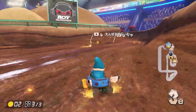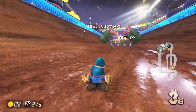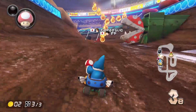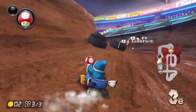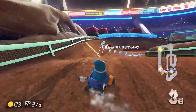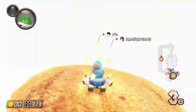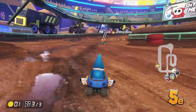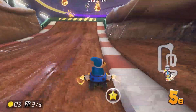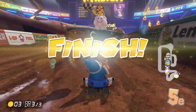P2 — only that red Yoshi in front of us. And that Metal Mario now I guess. What can we do here? The final corner — not a bomb, are you kidding me? That was so poorly timed. Still, that's P5.